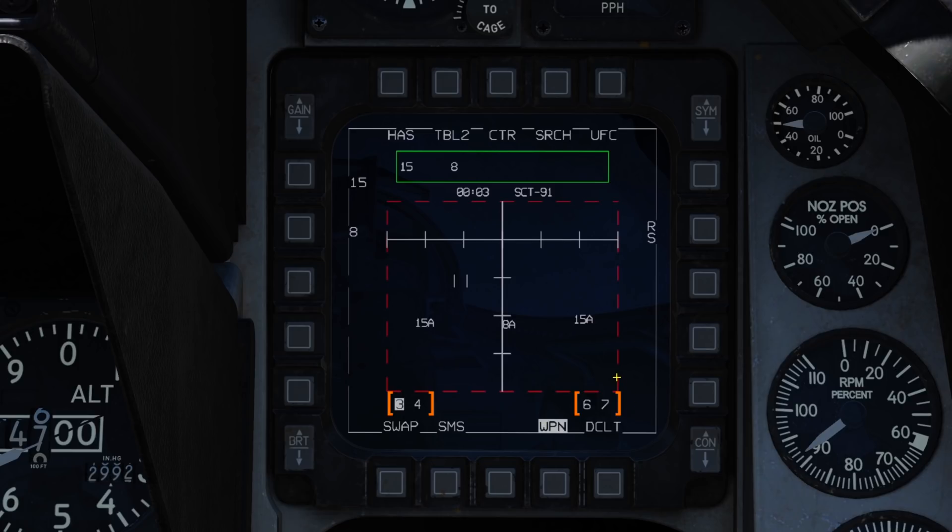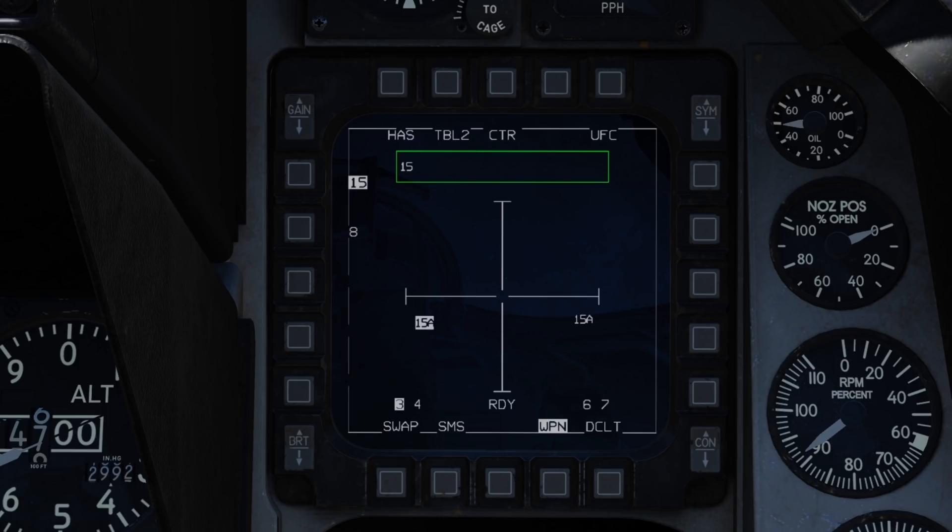At the bottom we've got the weapons stations armed with HARMs, with the selected station highlighted. Pressing the missile step button will cycle between them. If we cursor over a detected threat and press TMS up, we will lock it and enter boresight mode, handing off the missile to our target. The display also filters to just the selected emitter type. Once handoff is complete, 'ready' will appear. Pressing TMS right will cycle to any other detected emitter of the same type within the field of view.